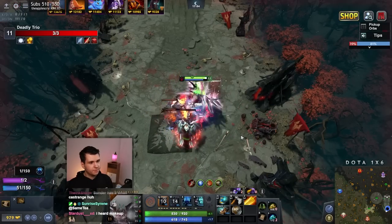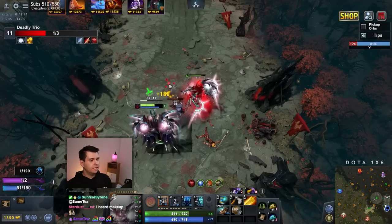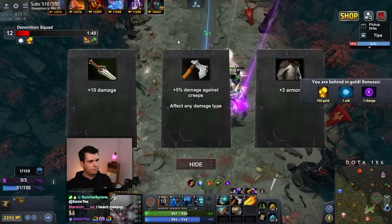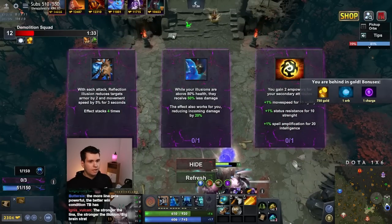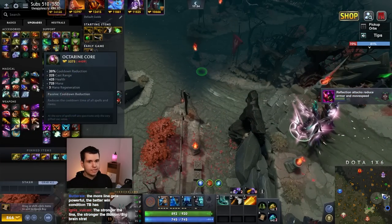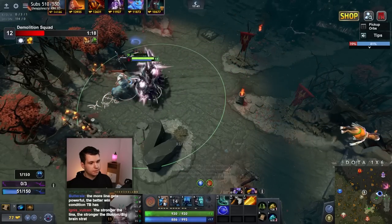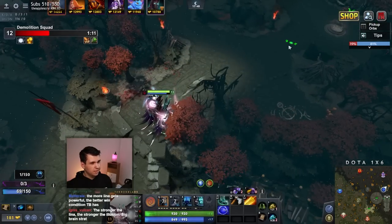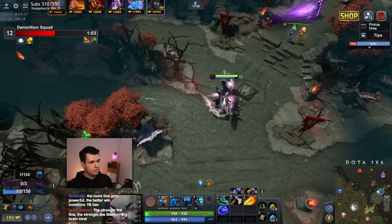Here we go, perfect. I will get extra damage against creeps, get the Weir upgrade orb, cooldown reduced, and with each attack Reflection Illusion reduces target's armor by 2 and movement speed by 5%. And here's our Guardian Greaves. Next up I will just get an Eferlence, and that's entirely for cast range. Cast range is really important with this build because we need to cast Reflection, but we also need to cast Thunder. And Thunder doesn't really have that much range, so yeah, it matters.